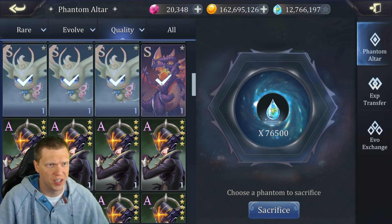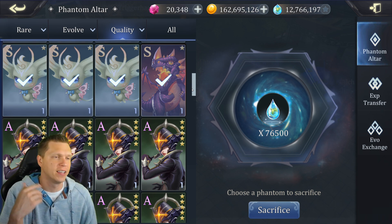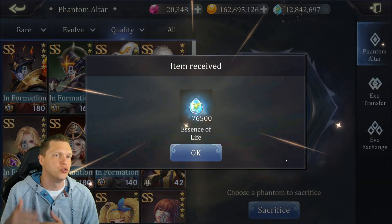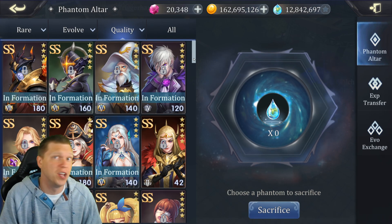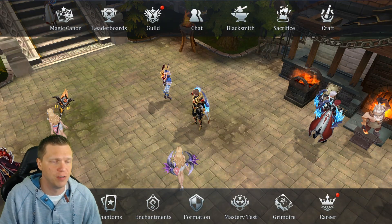Just a couple more and I believe I've got all of the S's selected. We're down into the A's now, so I'm going to go ahead and sacrifice those S-rank Phantoms to turn them into Essence of Life. As of right now, my roster should mainly just be double S Phantoms and A-rank Phantoms. Now we can head on over into Fast Evolve.